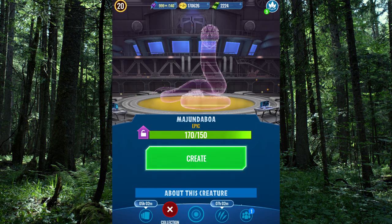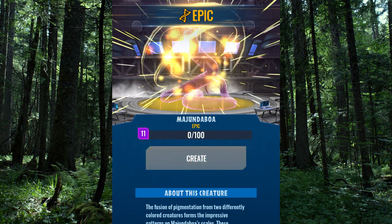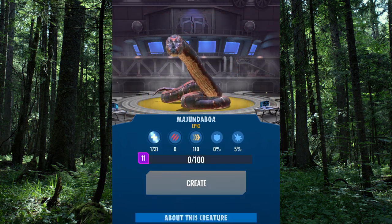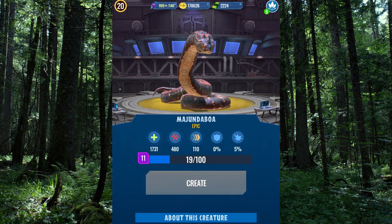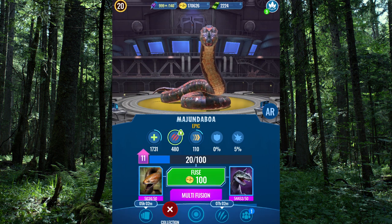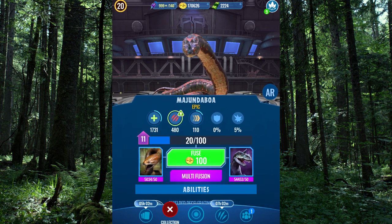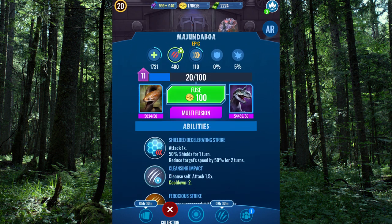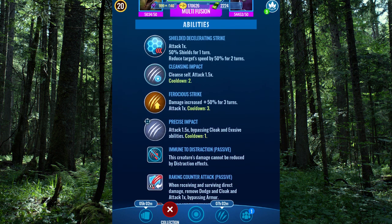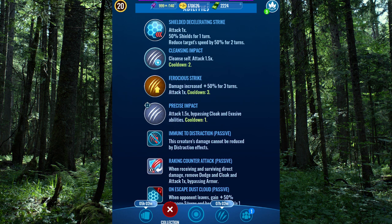I have also unlocked the Majunga Boa. So let's go ahead and create this bad boy. Oh, it's an epic too — I didn't even realize that. So let's see what you are; you've been all the latest rave in the chats lately. 1731 hit points, 480 attack — that's actually not a lot of attack. 110 speed, not too shabby. Shielded decelerating strike — good start. Cleansing impact, ferocious strike, and precise impact. That gets around almost everything except for shields.